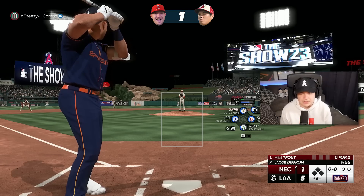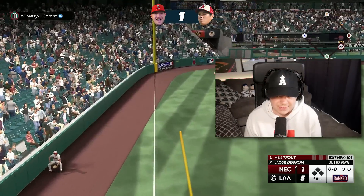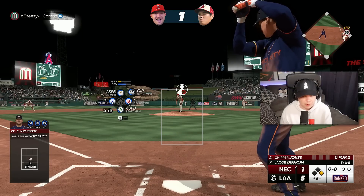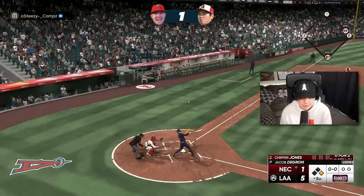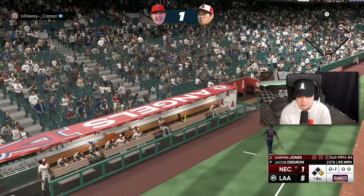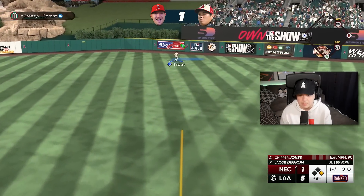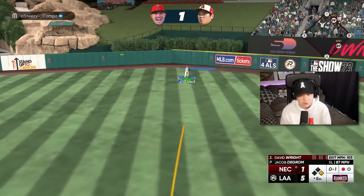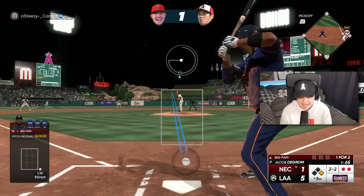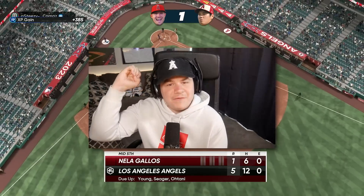I put a slider right over the middle of the plate to Mike Trout. I do have the bullpen warmed up — I would love if DeGrom could get through one more inning, but if something else goes wrong here, I'll pull the plug. Okay, only a double play away now. Come on, DeGrom — end your day with a strikeout, put an exclamation on it. Let's go! Five phenomenal innings from 87 Jacob DeGrom.